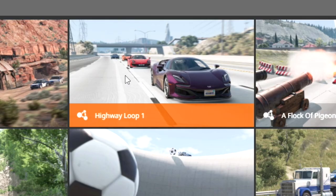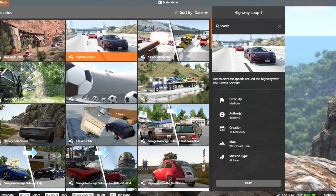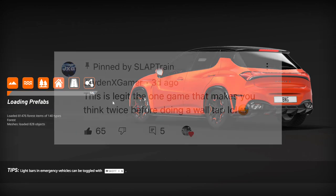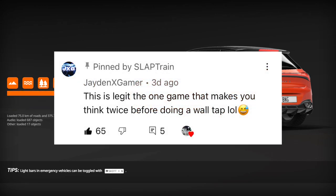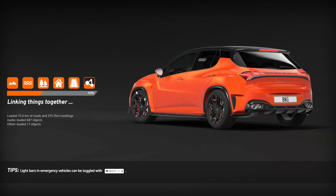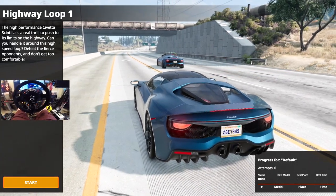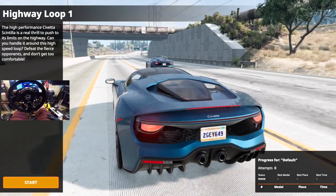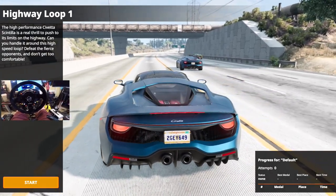Start this off right away with highway loop number one. Reach extreme speeds — Savente Scantillia. Okay, we're actually going to be going on the highway with traffic. Last episode we had JadenXGamer coming by again — he goes, this is legit the one game that makes you think twice before doing a wall tap. You could definitely say that again. Last time we were drifting down the mountain, we did a couple taps. Here we go, the highway loop one. The high performance Savente Scantillia is a real thrill to push the limits on the highway. Can you handle it around this high speed loop?